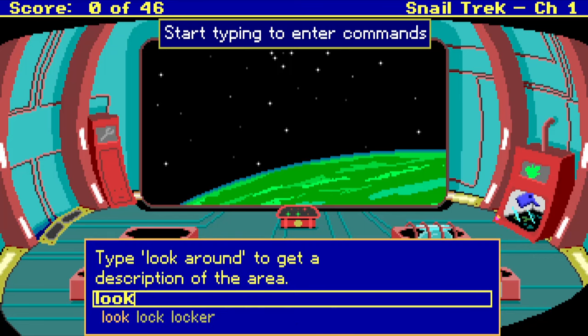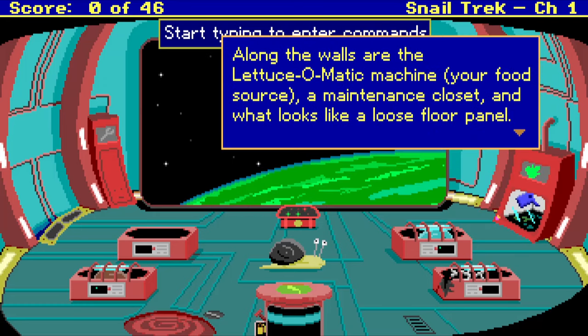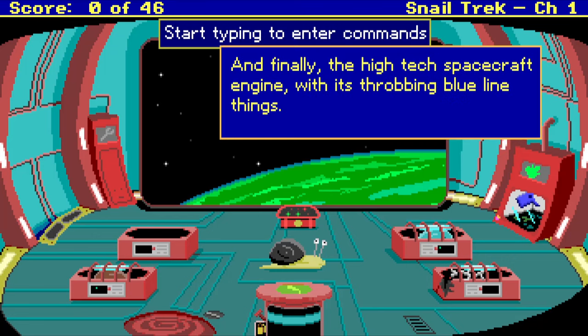Look around. This is a spacecraft in which you travel to the planet K291B. Its elegant single-room design supports a large view screen, a computer console, and four stasis pods so that the crew members can survive the long journey. The exit hatch is on the floor. Along the walls are the Lettuce-o-matic machine, your food source, a maintenance closet, and what looks like a loose floor panel. And finally, the high-tech spacecraft engine with its throbbing blue line thingies.